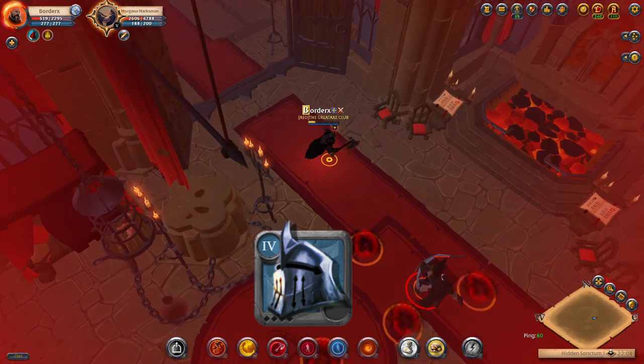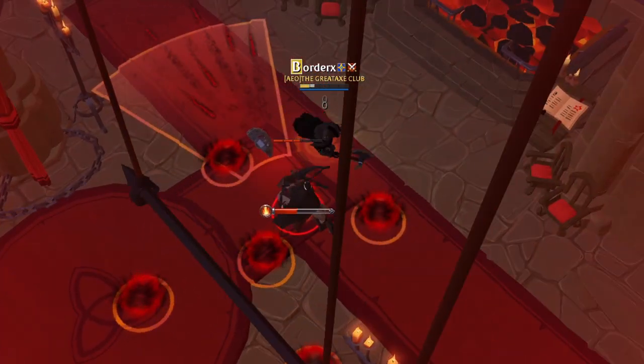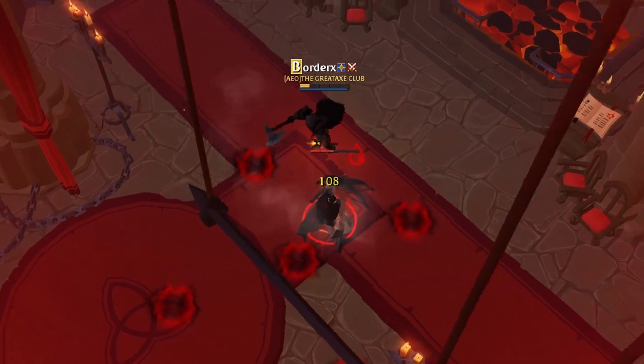Helmet number 4: the Guardian Helmet. This defensive option gives us an emergency shield, allowing us to absorb damage and cleanse all damage over time effects.